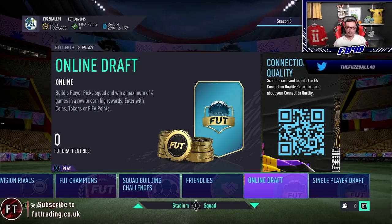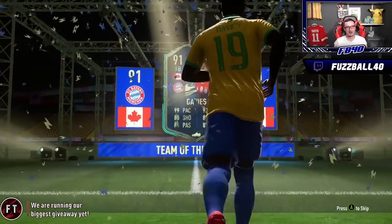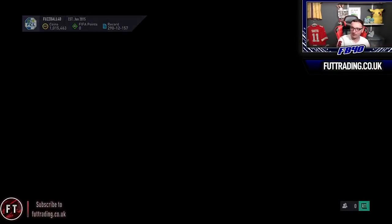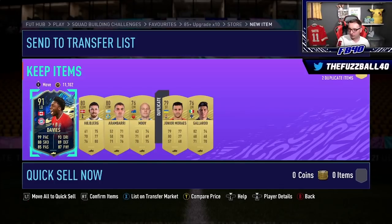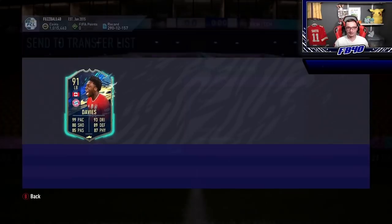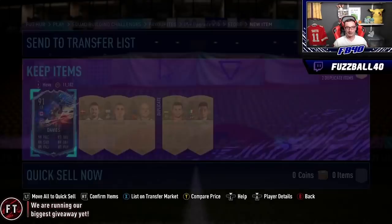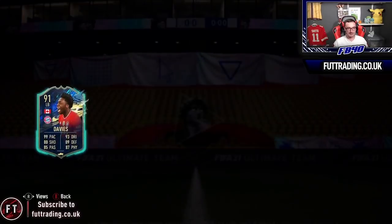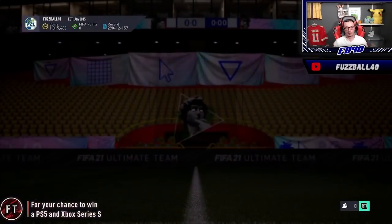Incredibly, from a small gold players pack during the 85x10 process, we packed ourselves Alfonso Davies — tradeable! He's one of the more expensive 91-rated cards in the game. I'm definitely going to sell him — he's not going into the SBC. That's 150,000 coins from him from a small gold players pack. The luck on this account today has been ridiculous. Three more Cruyff squads left to complete.